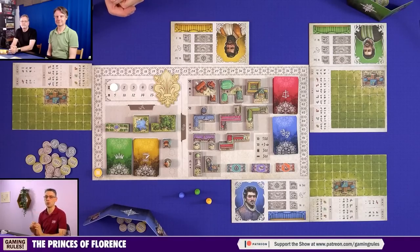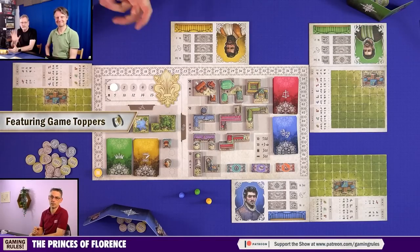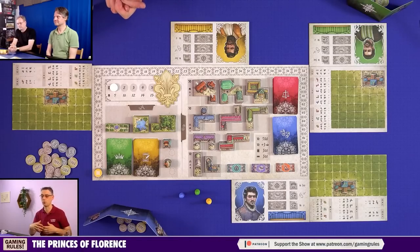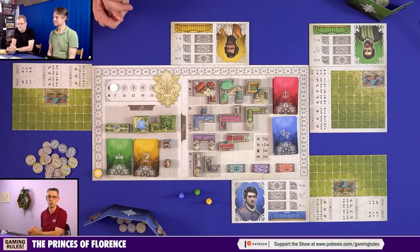Hi, my name is Paul Grogan, and in this video I'm going to be doing a tutorial and playthrough for the Princes of Florence. I'm joined tonight by Robert and Pete. We've already played this game this afternoon, so what we're going to be doing tonight is a rolling teach. I'll teach a lot of the rules up front, but not the gory details — we'll explain them as we go. WizKids are one of my clients, so thank you to them for sponsoring this video.